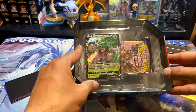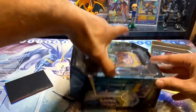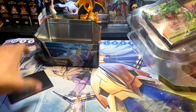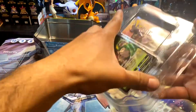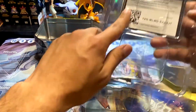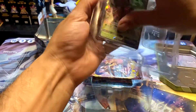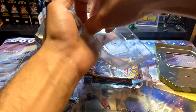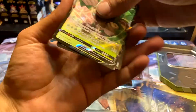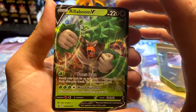We've already ripped this thing open, so I'll pull this out. Alright, let's get this to the side. You got the code right there — there you guys go. And there we go, we have our Rillaboom V. Look at him!